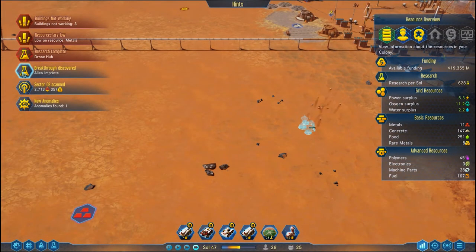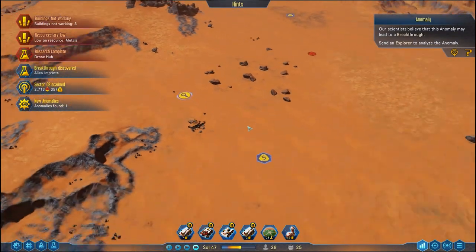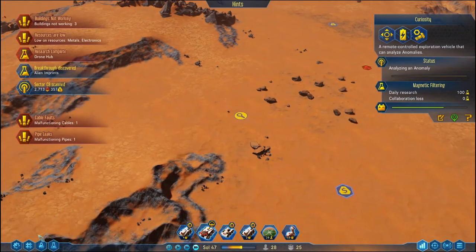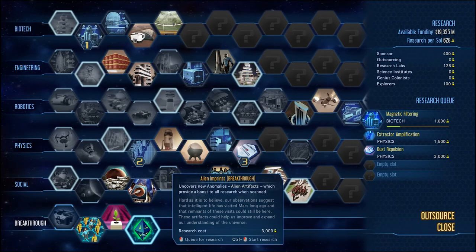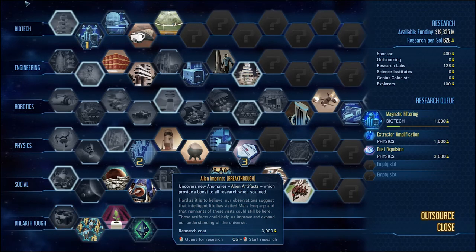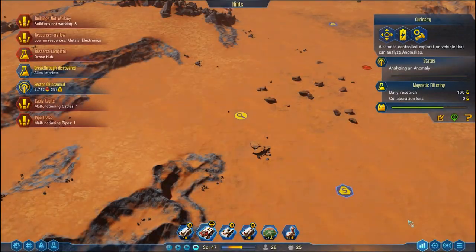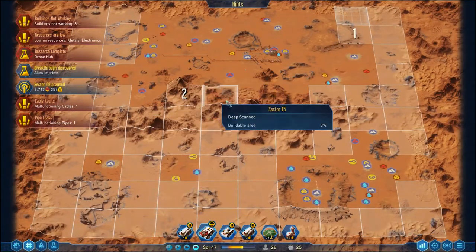Breakthrough: alien imprints! Let's have a look at where the anomaly is — the one we're supposed to be looking at. You're up there — come down and scan that out. Let's have a look at our tech: it uncovers new anomaly alien artifacts which provide a boost to all research when scanned. Hard as it is to believe, our observations suggest that intelligent life visited Mars long ago and remnants could still be here. These artifacts could help us improve, expand and understand our universe. More low-cost tech is what we're after.